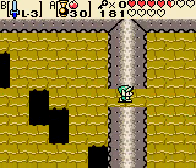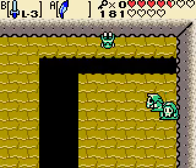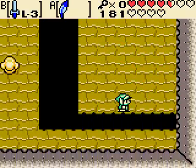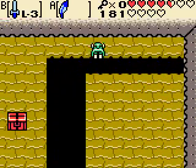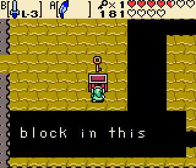And that door opens up to the right, let's make our way here. And right here, you just gotta jump over here and kill some enemies. And that chest shows up — I think it's the small key that we need. Yep, small key.